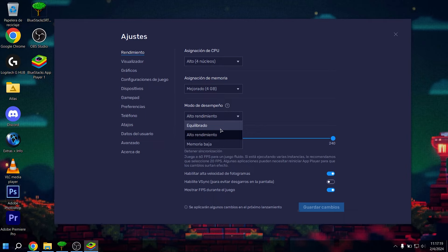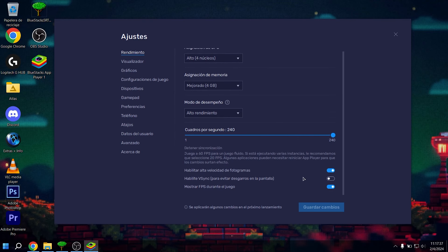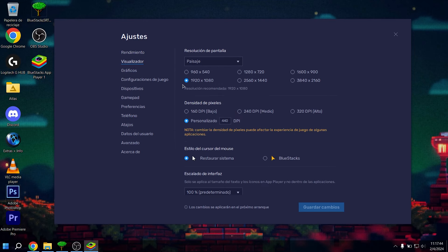Here in the three dots we go to settings. In performance — I'll make this quick since I've explained each option in many previous videos. Everything depends on your PC. If your PC is high-end or upper-mid range, set it to high and RAM to enhanced. If it's mid or low range, set it to medium. Never set it to low or single core, and never set memory to basic or the game will crash. Always set it from standard upward, even for low-end. In performance mode, always set it to high performance so your emulator runs at maximum.